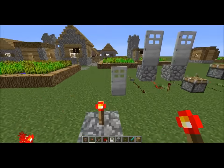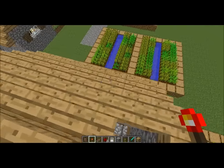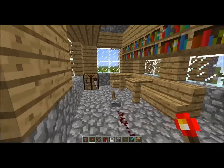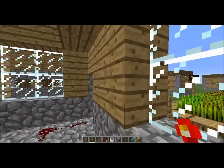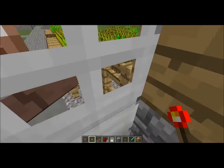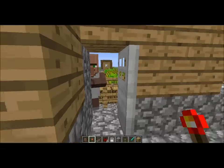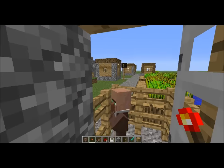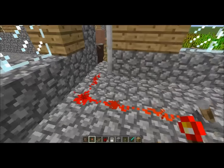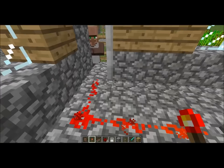You might be thinking, that's pretty cool, but what would I use that for? Here's a practical use. I have a basic villager house, and there's a villager trapped on the outside. Let's let him in — he can come in if he wants to. But as you can probably see, that looks kind of ugly, just having this redstone wire out on the floor.